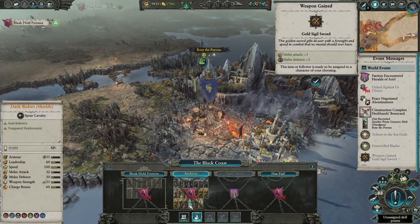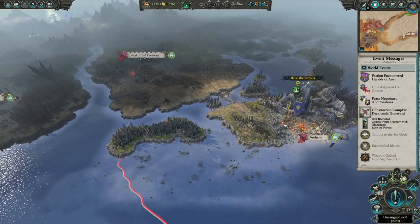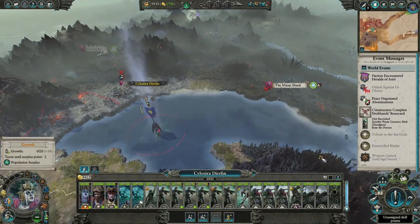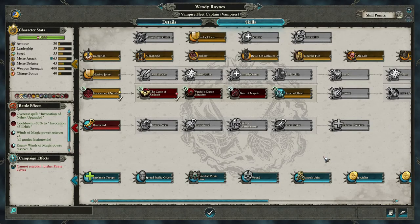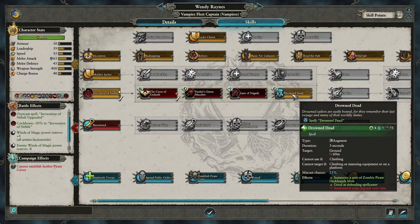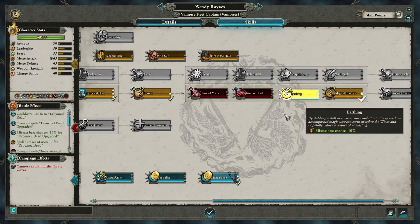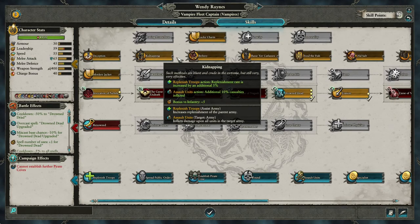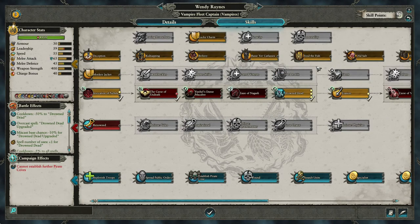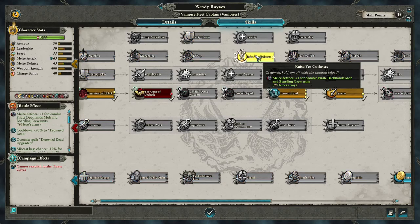They do have a lot of range stuff but we might be able to take out a Black Arc Corsair with it - that's more than I can say of our deckhand mobs. We should level this lady here. Oh, we got a shit ton of skill points that I haven't used. Get that, get that, pop those, get Winds of Death, and Winds of Death Arcane Conduit. I think this might actually be pretty good for this army. Let's get that - that's gonna be good.